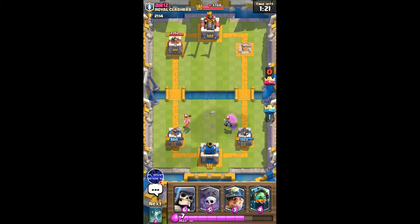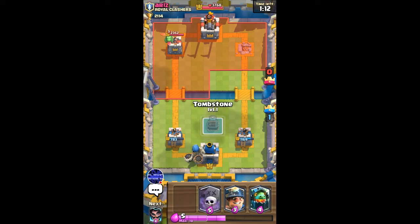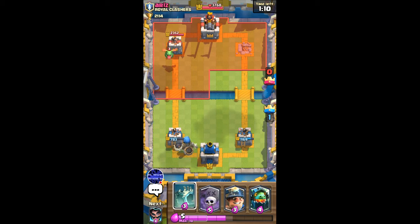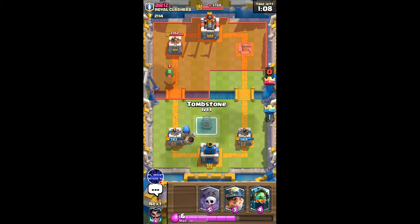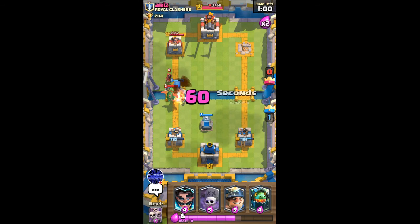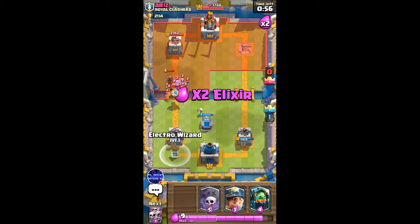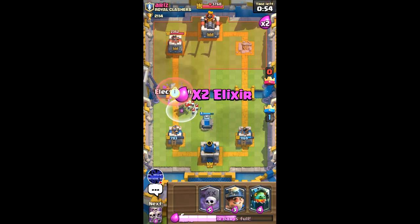I reduced the minion damage and I'll go giant skeleton in the back. I might add another tombstone in the center — yeah, I'll do a tombstone in the center. He's gonna go wizard, so the giant bomb is actually gonna take care of the wizard for me.